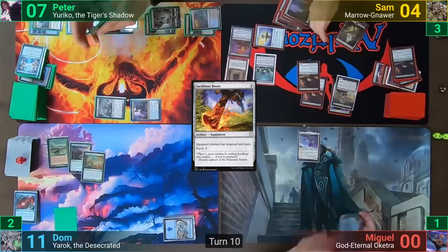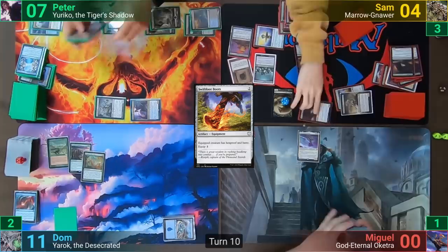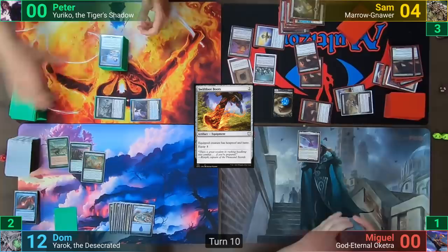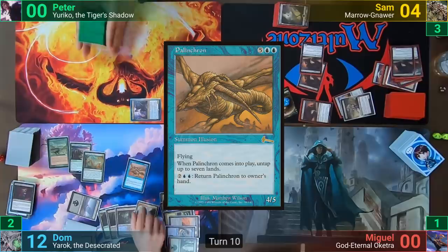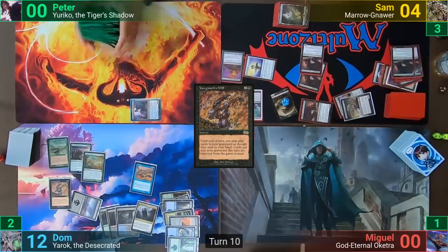Sam casts Swiftfoot Boots, equips Maronar, and proceeds to blast out Rat Colonies from his hand. He activates Maronar, sacrificing one Rat which makes four more rats, and with the power of one Rat Colony moves to combat and takes out Peter. Dom at this point has more mana than every player at the table combined, and he casts Demonic Tutor to find Palancrón and make infinite mana. He then uses Yawgmoth's Will to recast Torment of Hailfire for a second time, and Sam, knowing when he's beat, scoops it up.